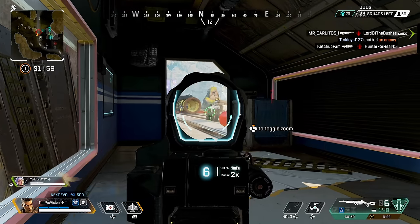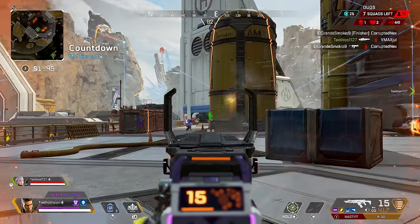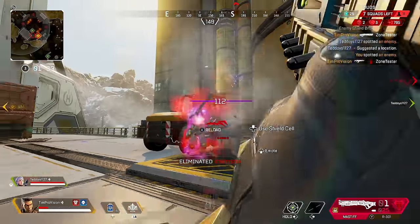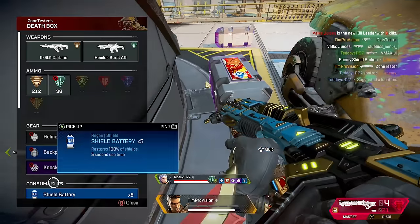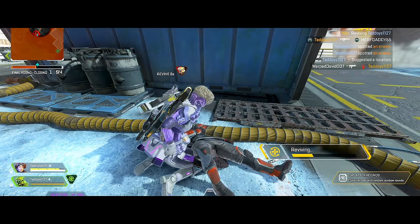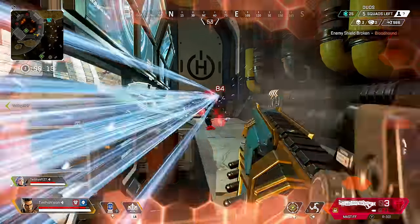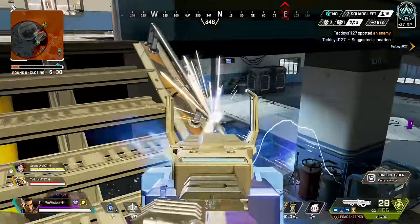Extra things to know: Bangalore thrives with Seer and Bloodhound. Being able to throw smokes down and then have teammates reveal enemies with scans is a huge deal — basically wall hacks whenever you wish. Bangalore is also a big help to any non-movement legend, so don't be afraid to smoke immobile teammates crossing open areas. Both the gold helmet and gold backpack are superb items to give Bangalore — the helmet reduces that three-minute ultimate timer significantly. That said, Caustic, Gibraltar, Lifeline, Mirage, and Newcastle are still better candidates for the gold backpack if you have one in your squad.